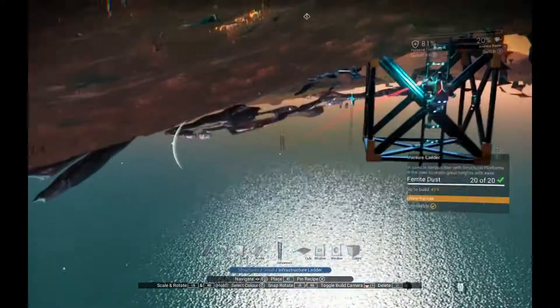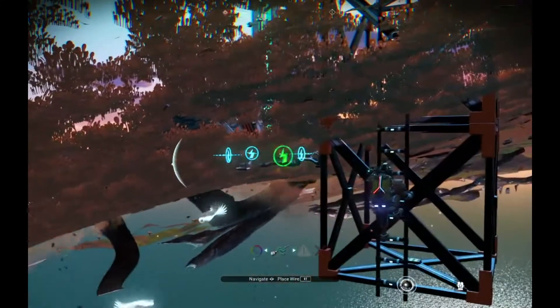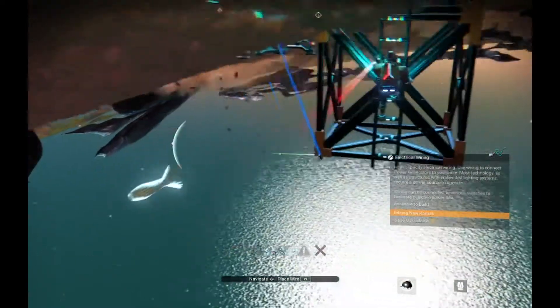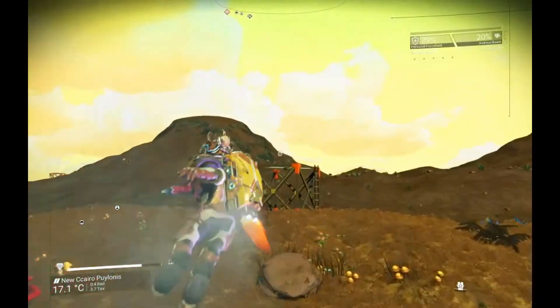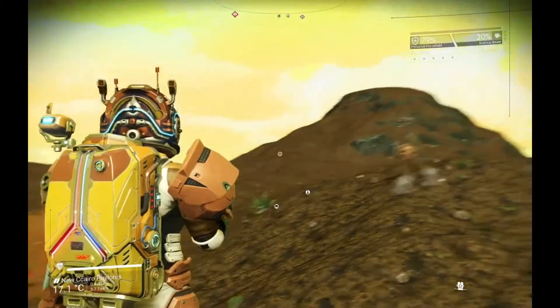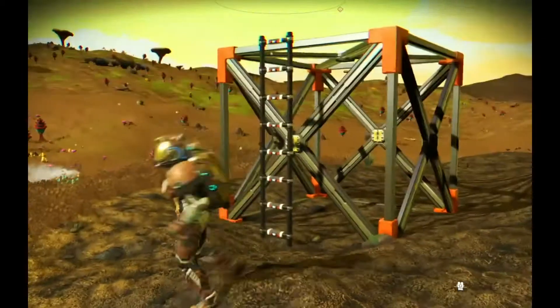Now I can just pull a wire from my EM under the terrain without digging a hole. I've positioned a few more scaffolding towers all the way towards my base. You can delete these afterwards, and usually a little tiny bit of it shows up above the ground for you to delete.